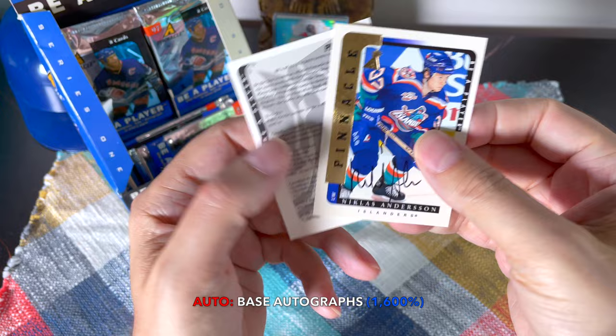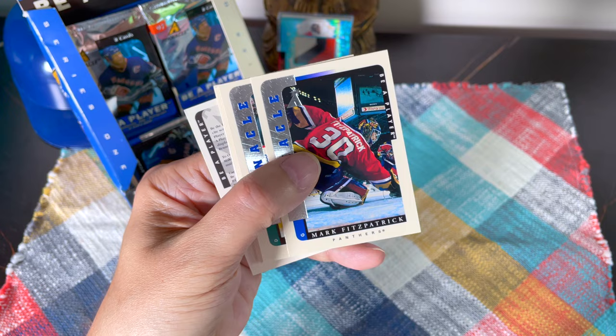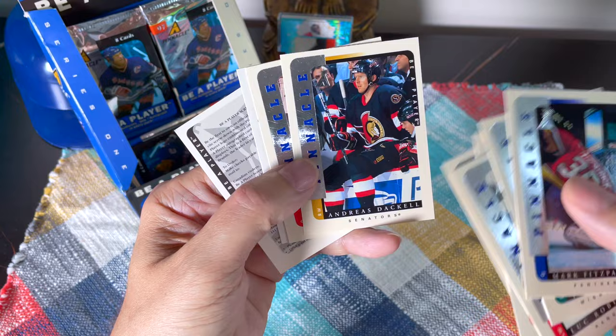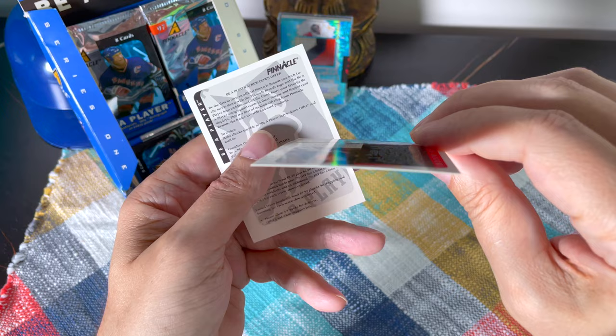Look at those old Islanders uniforms — I don't know what they call those, the Fisherman uniforms? Very cool looking. There's Mark Fitzpatrick. I want a Kelly Hrudey auto — that's what I'm asking for. J.J. Daigneault. I might open another box — Luc Robitaille, Joel auto, Niklas Andersson, Andrew Stackle. This I believe is a rookie card of his. And Scott Niedermayer — and oh wow, it's an All-Star card!